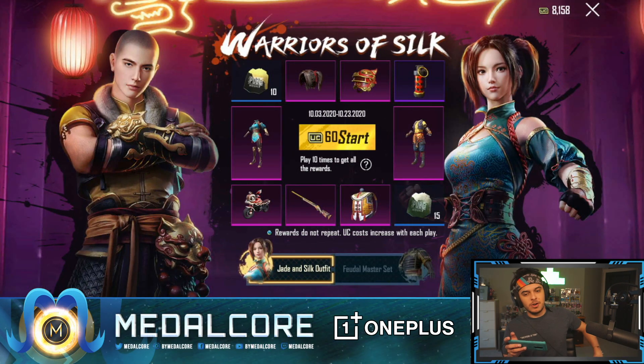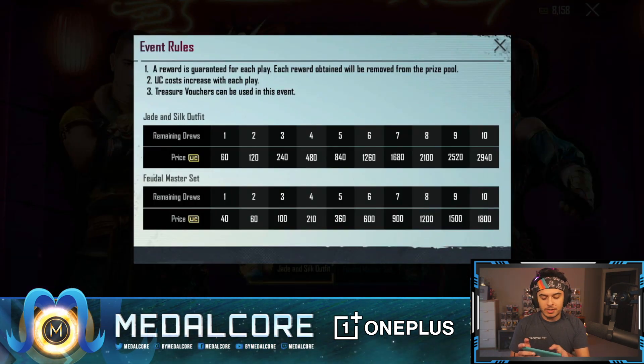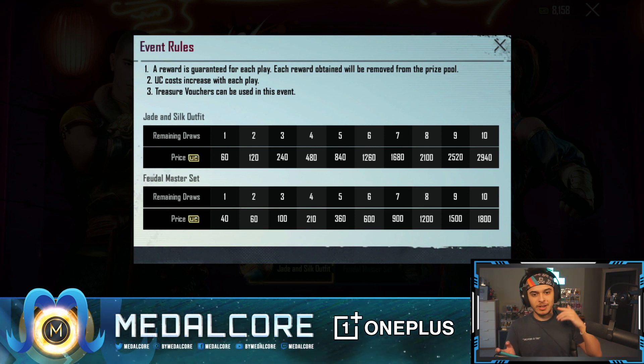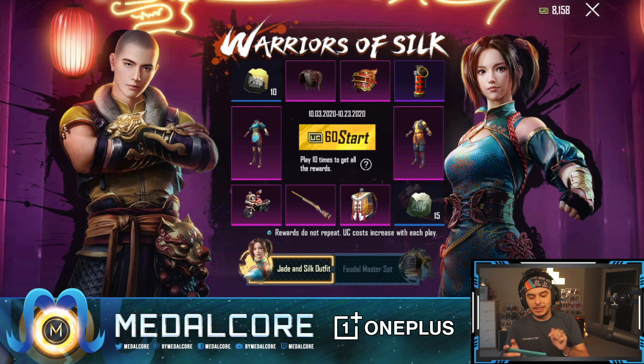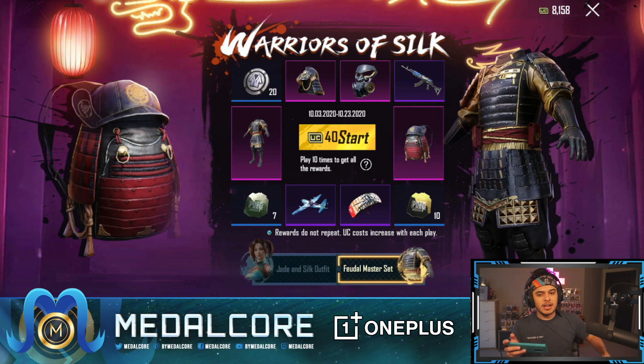There is a brand new Warriors of Silk treasure thingy. Basically you're guaranteed these rewards after a certain amount of time — play 10 times to get all the rewards. You can see the remaining draws; it starts getting more and more expensive. The 10th draw is literally almost 3,000 UC. There are two sets: the brand new Warrior of Silk set and the Feudal Master set.